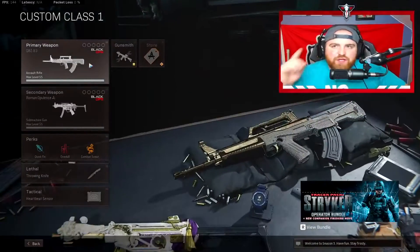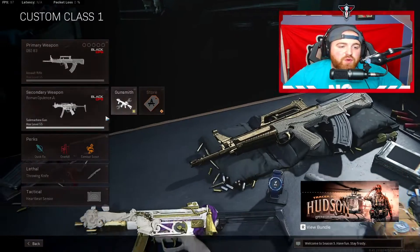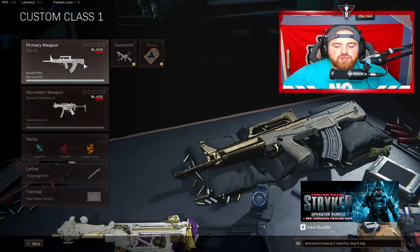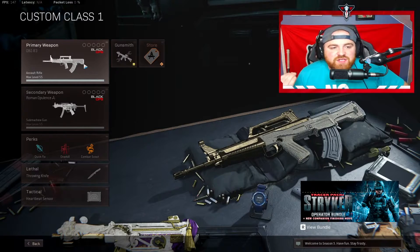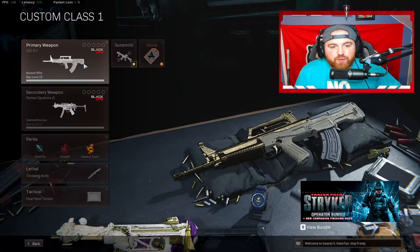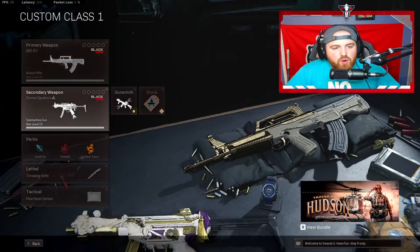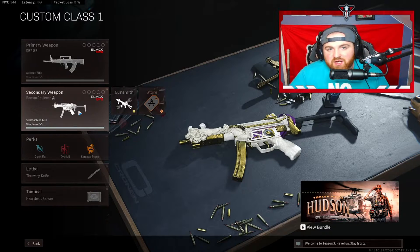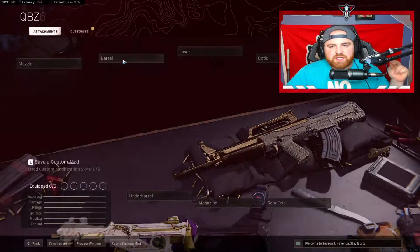Coming in at class number one, we have the QBZ paired with the Cold War MP5. The QBZ is by far one of the most underrated guns in the game right now — this thing is absolutely disgusting. The time to kill is very high, the mobility is actually solid for an AR, and there's a little bit of recoil but it is manageable. The Cold War MP5 — up close you're not losing a gunfight with this gun.